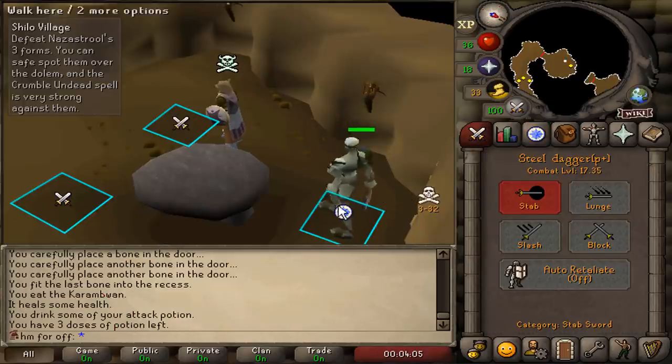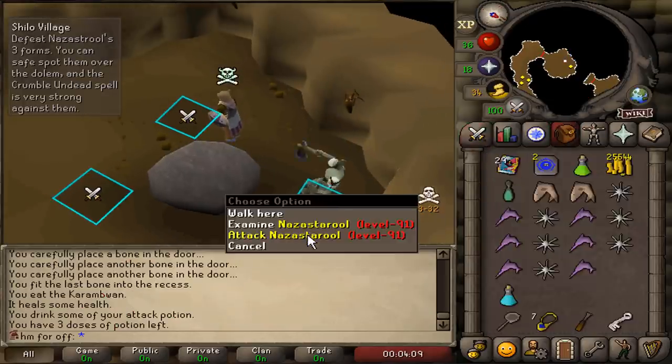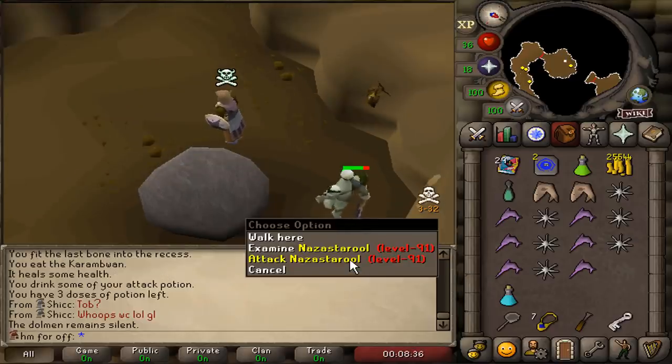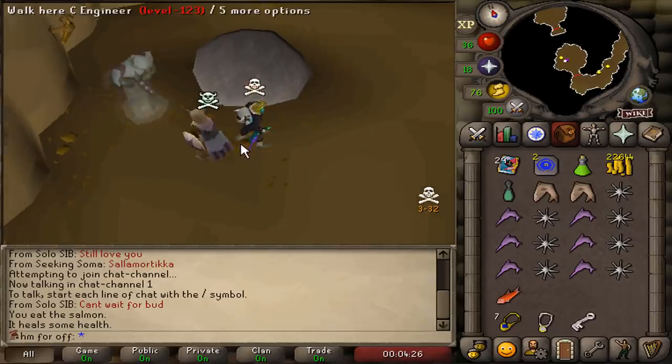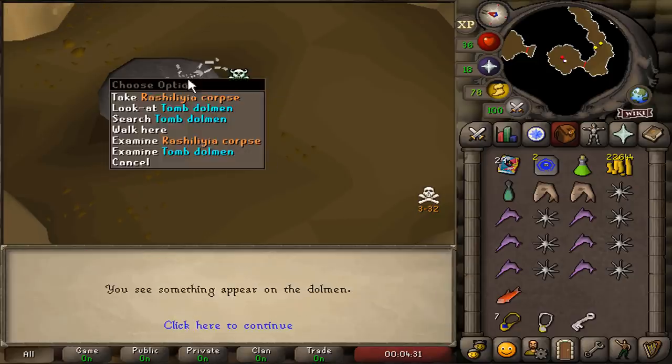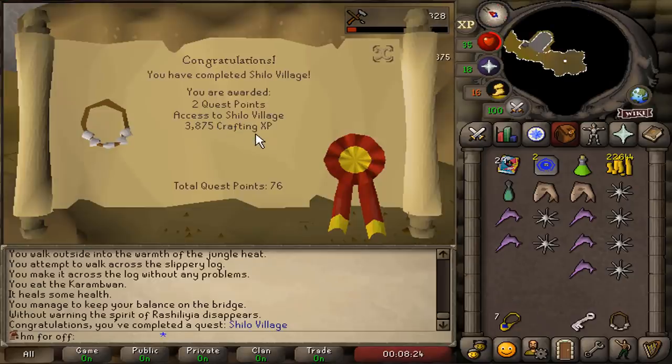The hardest part of the quest is that we need to kill Nazastarool using only poison. Killing it using poison didn't actually work because it despawned, so I had to use my main to venom it and kill it that way. Shiloh Village quest has been completed.